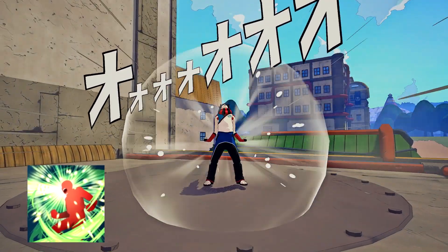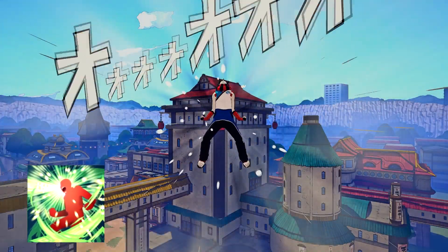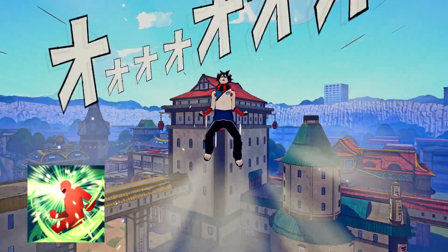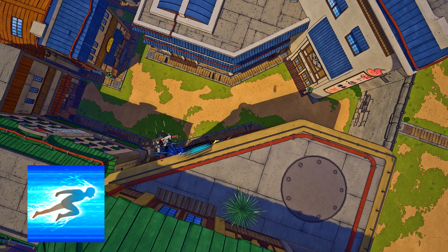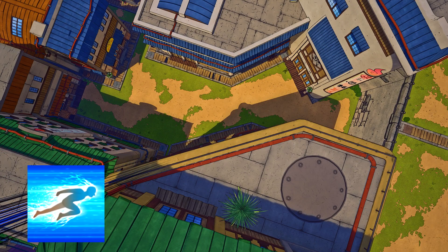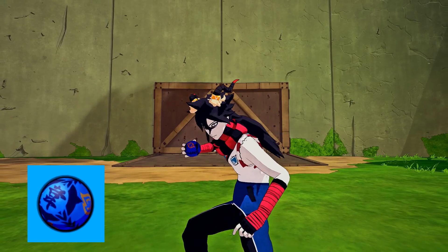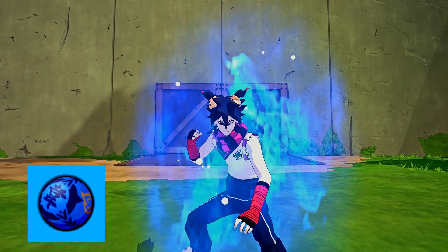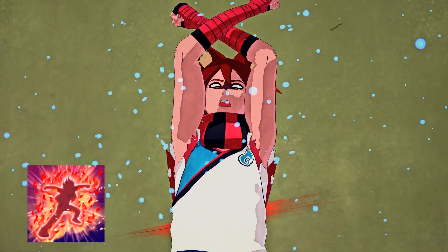Our first ninjutsu lets loose a war cry that stuns enemies for a period of time. The user and nearby allies get a close range attack power increase and status ailments are removed. Our second ninjutsu is teleportation jutsu — a boost in high speed movement and ninja attack power. Next we have flash medicine, which increases attack action speed, invasion range, while reducing ninjutsu and substitution cooldown time.